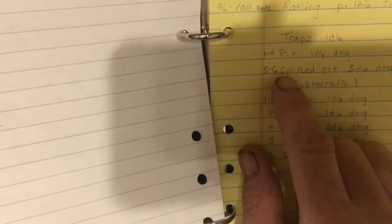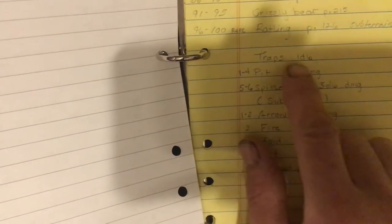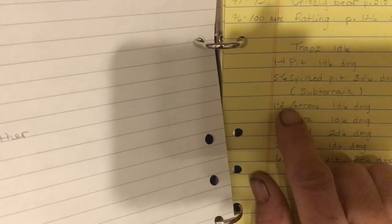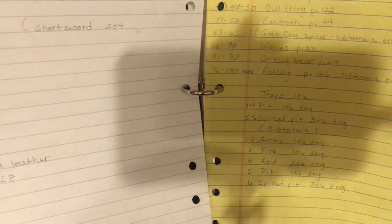The second thing I want to do for my world is put in some traps. I have two trap selections: a pit trap and a spike pit trap. This is going to be my wilderness area - I use a 1d6, with 1-4 for the pit and 5-6 for the spike pit. Pit trap does 1d6 damage and spike pit does 3d6. For subterrain - meaning dungeon - I have an arrow trap, fire trap, acid trap, pit trap, and spike pit trap with their respective damages.